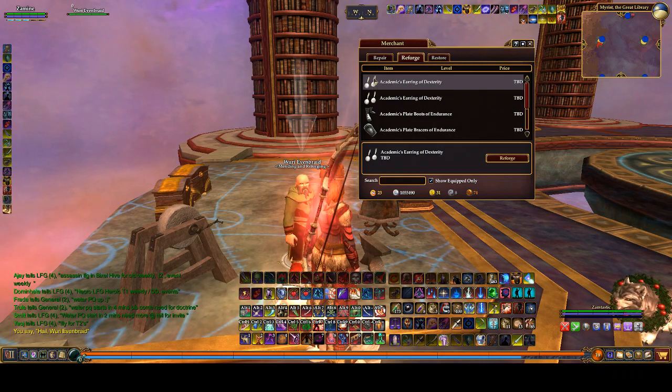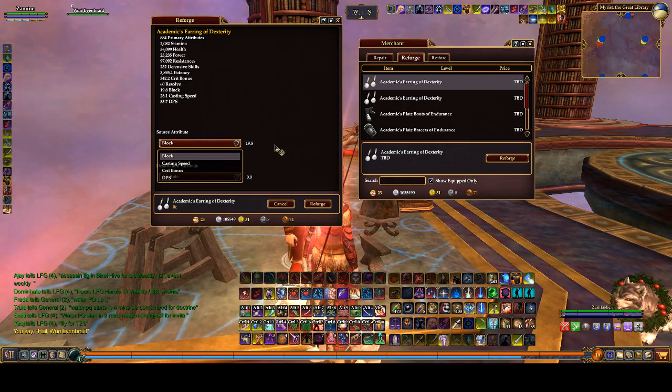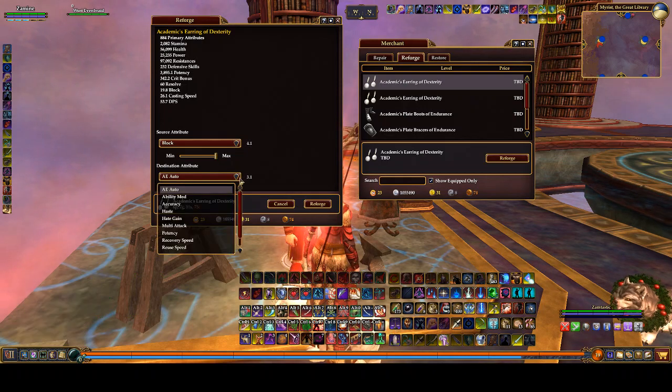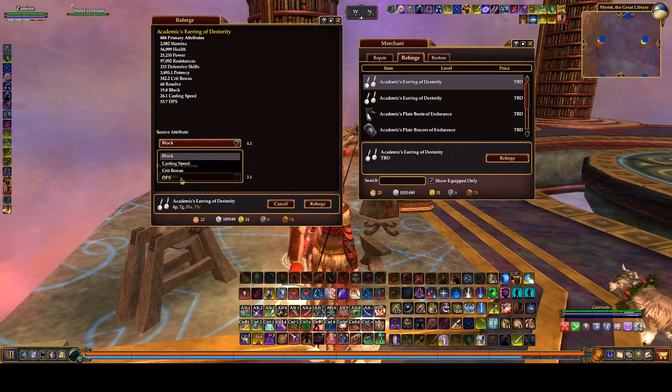Now if I pull this up and click Reforge, it gives me a pop-up showing all the stats on this item, what I can pull stats out of, and a slider that shows how much I can pull out and how much it's going to affect what I can put those stats into. For this toon I don't actually want to take stats out of any of these, so I'm going to leave this item unreforged.